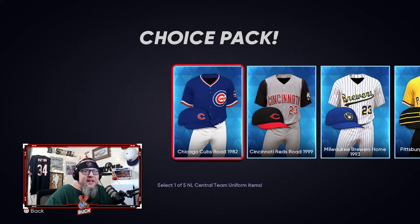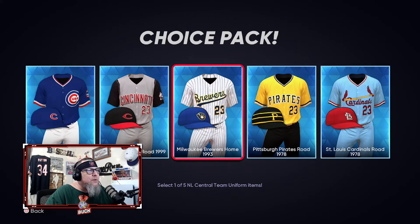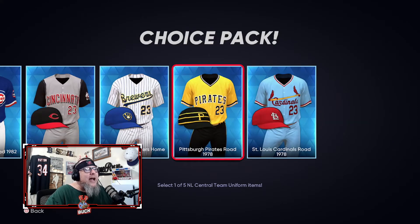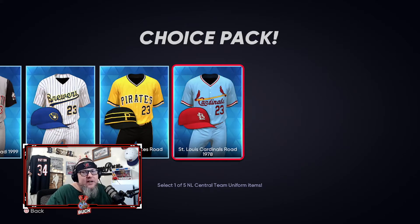NL Central: 80s Cubs — iconic if you watched WGN back in the day. 1999 Reds unis — I can see Barry Larkin in those. The Brewers uniforms too. Then the 70s Pirates hat with the stripes. And the Cardinals bird-on-the-bat baby blues from the late 70s and early 80s — just give them to me! The NL Central has the best pack of all of them because every single one of these uniforms is fire.